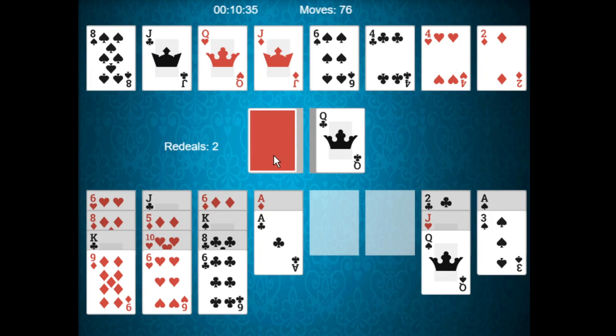Queen of clubs again, five of clubs again. And note that a king can be placed on an ace — you are allowed to turn the corner, as they call it. A ten of clubs can be placed there. Now we're looking for the nine of clubs.